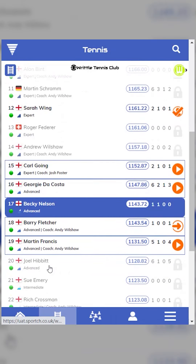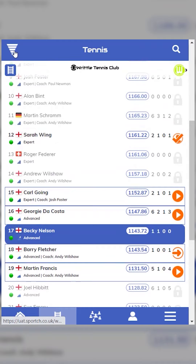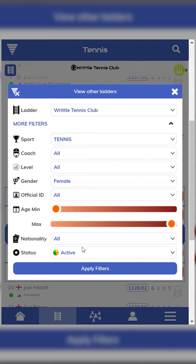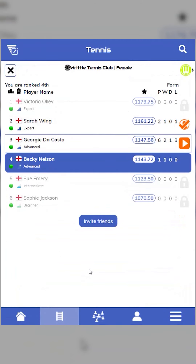There is a filter button on the top left of the ladder page which allows you to see how you rank relative to others. Here's where I rank with other female players in the ladder — I could even send them a wildcard request.